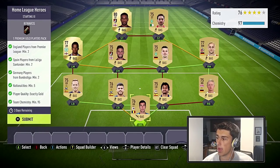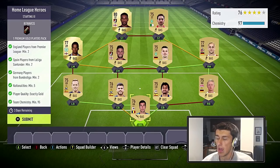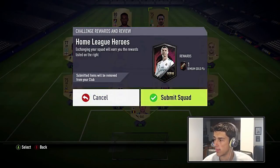As you can see we do have five different nations: Germany, Romania, English, Algeria, and Spanish — that's five different nations right there. The squad gets 97 chemistry and a 76 rating, and they are all gold which is the requirement. Let's go ahead and submit it.